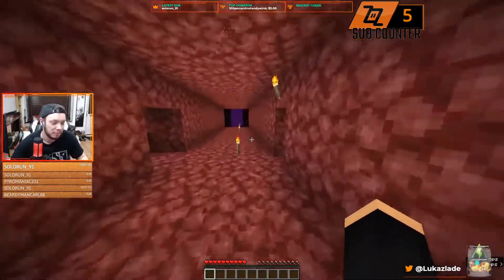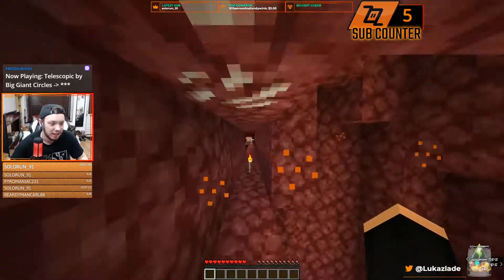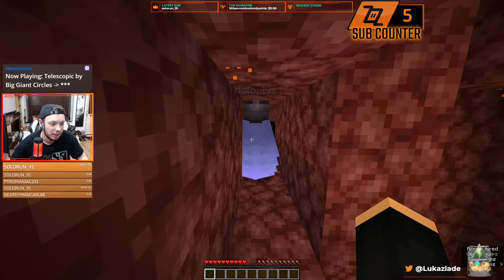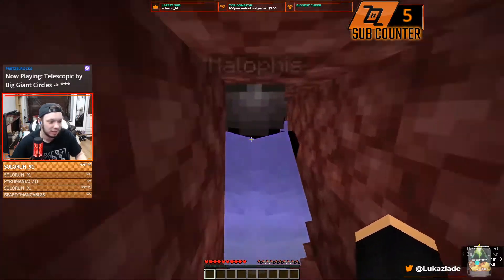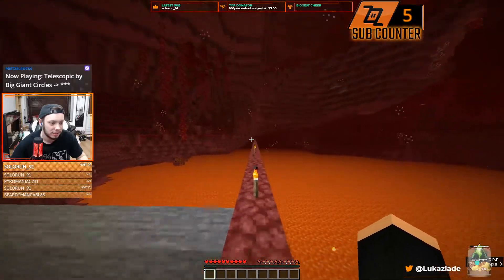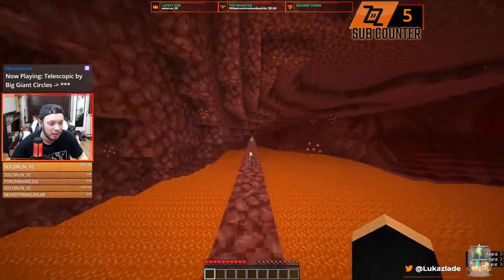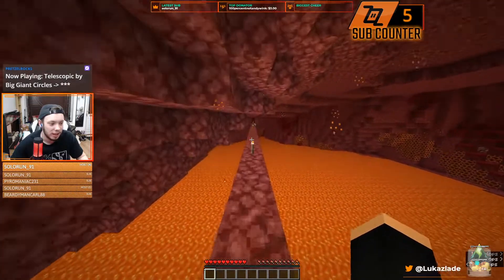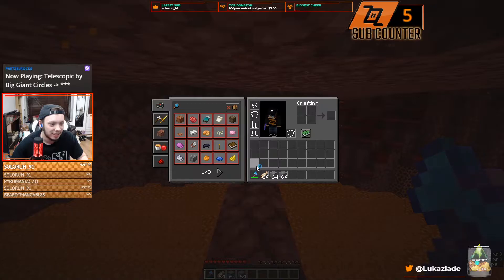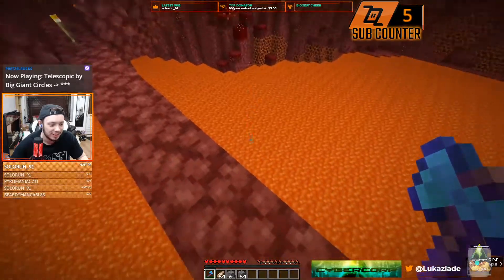We just made the best pickaxe as well, didn't we? I'm so annoyed. I take no responsibility for it. Oh no, there's a hoglin there. I knew this was gonna happen - I knew this is where I'd lose all my stuff over this area. A couple of items - I thought you had an elytra to save yourself. No, I've just got my axe and some cod. At least you can eat.